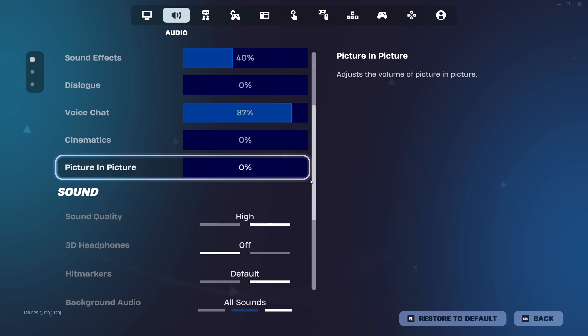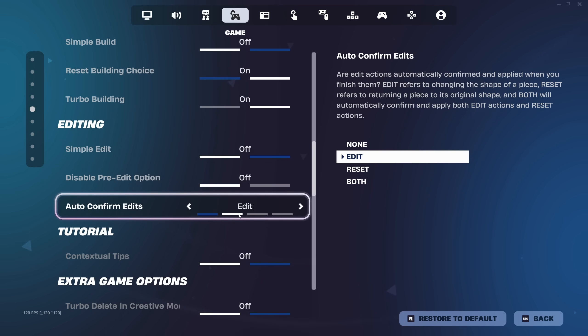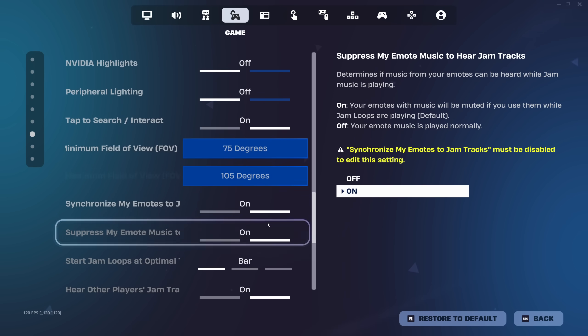These are all my audio settings. These are my game settings. I am on edit on release — I used to turn it on and off a lot, but I just think edit on release is best. Makes you a lot faster.